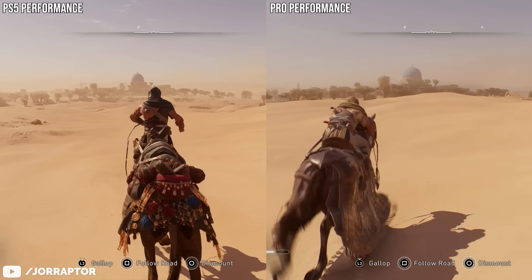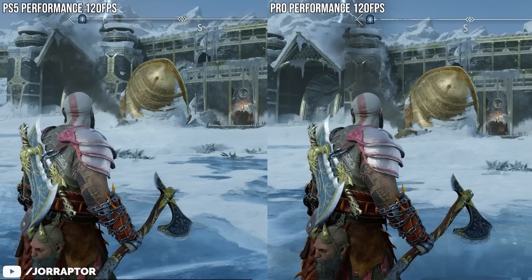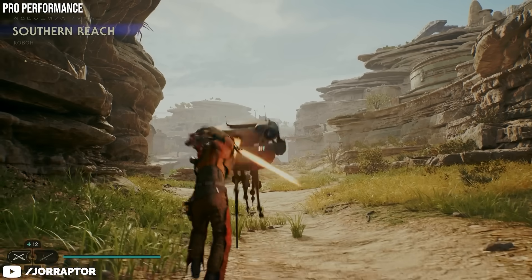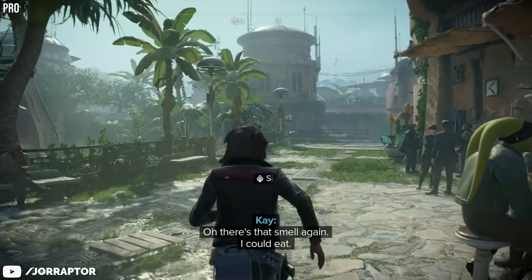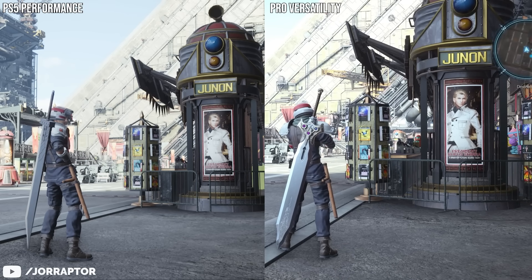Same goes for God of War Ragnarok — you get the same graphics modes but in terms of fidelity nothing really changes. Even when turning on the 120Hz mode the graphics are still kind of the same in my experience. The machine is totally not for everyone. What I'm seeing right now is that it's mostly for those current-gen-only games that had trouble reaching 60fps or did so by significantly reducing fidelity in the performance mode. Now those games are way better on PS5 Pro.